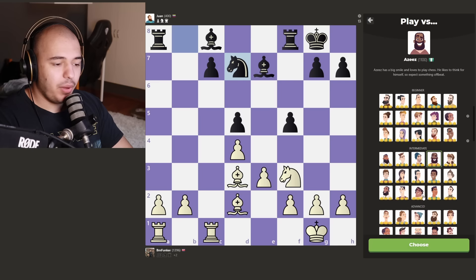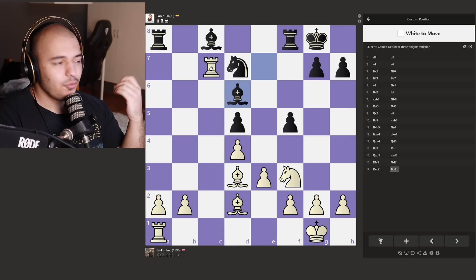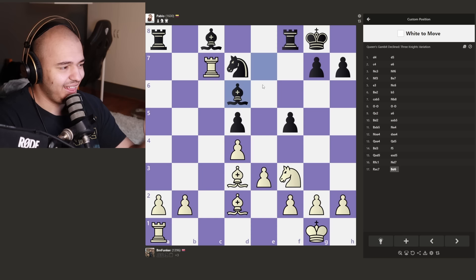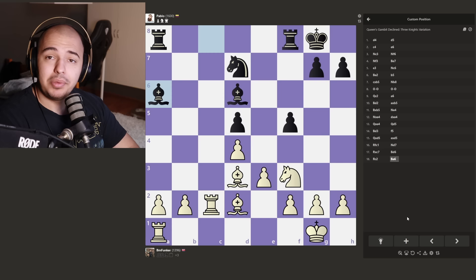We gotta switch to Aziz, who has one of the creepiest smiles I've ever seen. I think we just take the pawn - we're up two pawns. Aziz looks like he wants to attack. I might even want to sack the rook here, but I don't know about that yet. Let's see what the advanced and master bots play and then I'll think about sacrificing the rook. We have Pablo now - we're up two pawns. I feel like I should just move my rook back. Pablo wants a bishop trade down three pawns.